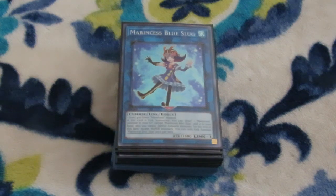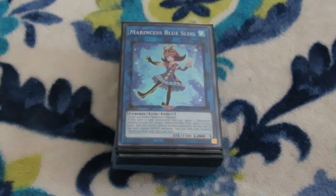Duelists, it is iHellgear and this is my Marincest deck profile for post Legendary Duelist 9. I am very happy with the boost Blue Maiden and Aqua got from this set. Most of the cards may lock you into water monsters but you don't really care, because the boards you can make can almost laugh at Nibiru.